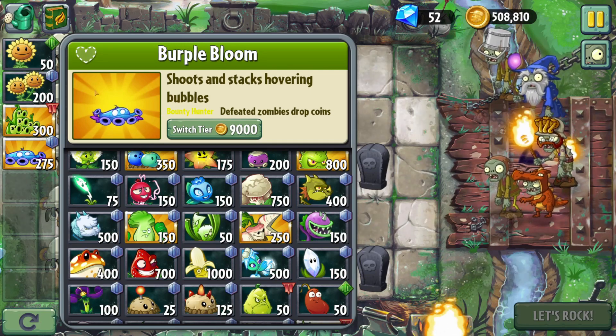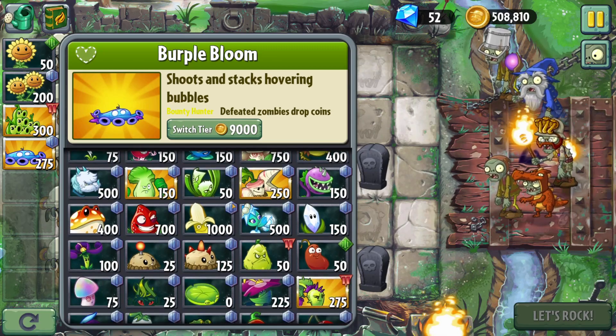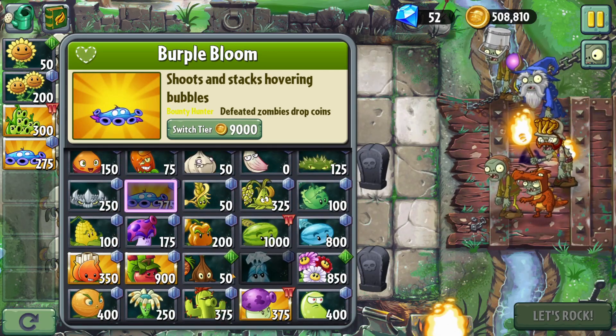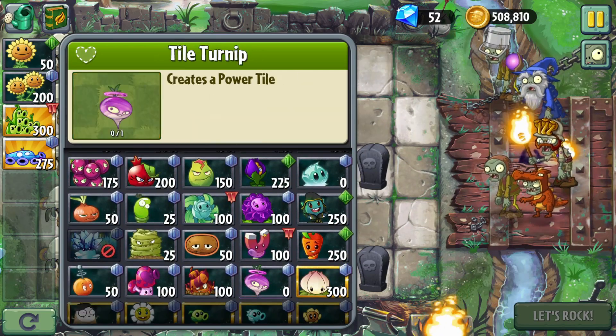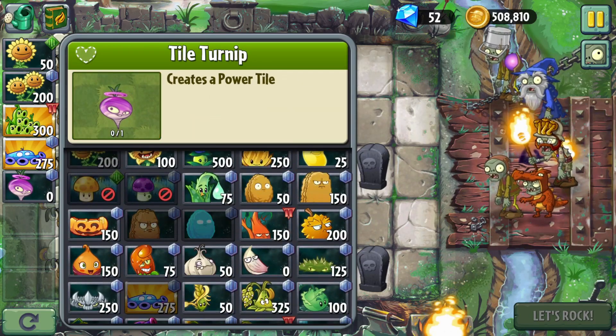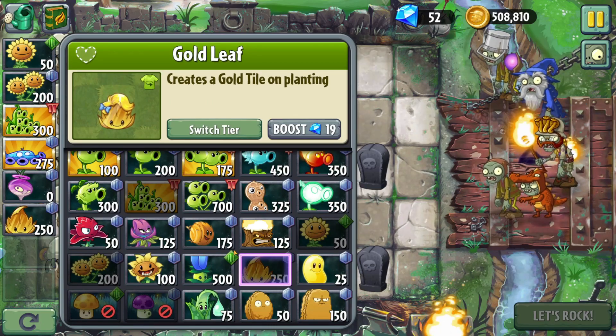I chose twin sunflowers over the regular sunflower, because with the limited amount of space I think this will come in handy. I also think we need tile turnip and gold leaf, because they save you a lot of space in the long run.